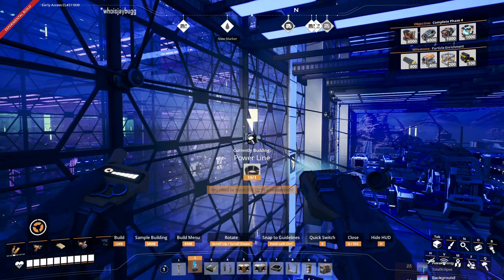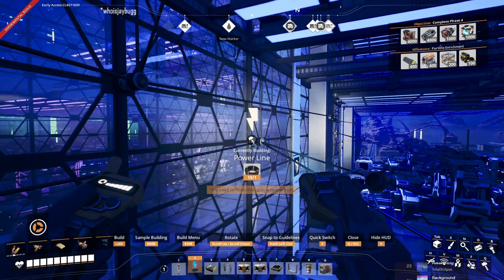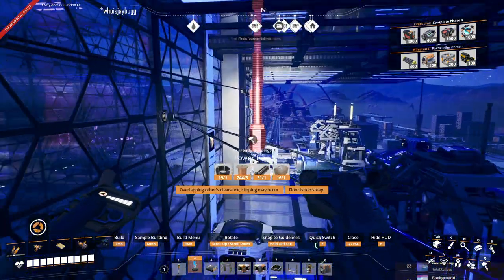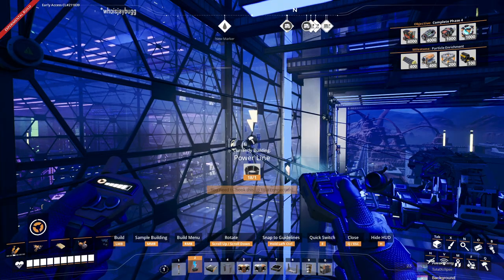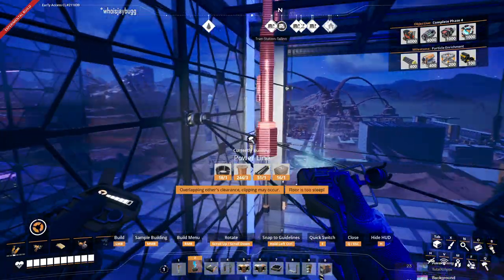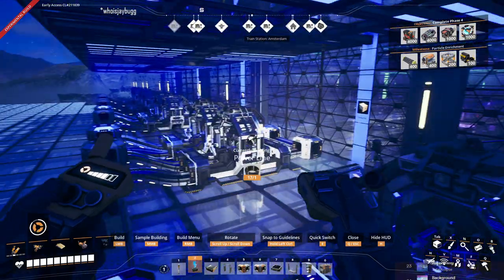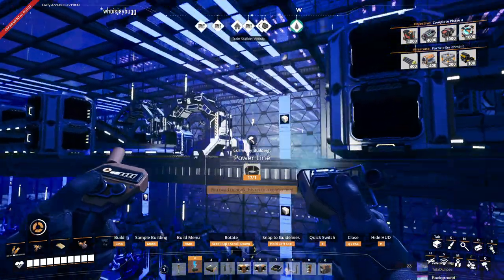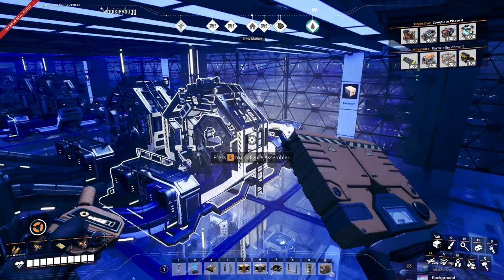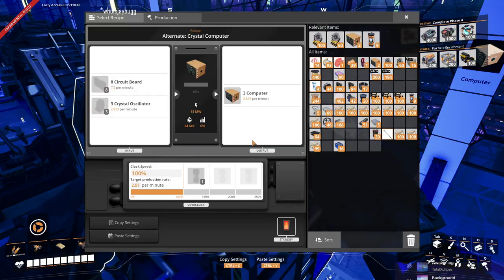Let's just grab some quick wire. Over here - not too much. Oh, plenty. Let's just grab 500. Sorry, circuit board machine, but I need the quick wire. Part 2 allows us to have more connections. All right, looks like everything has power - crystal oscillators, computers.